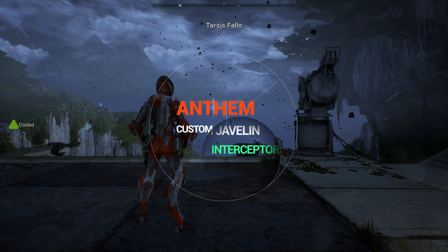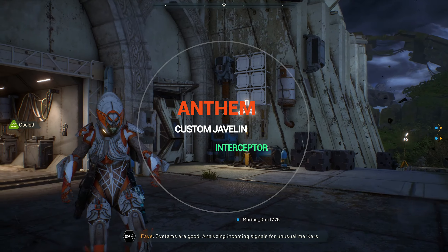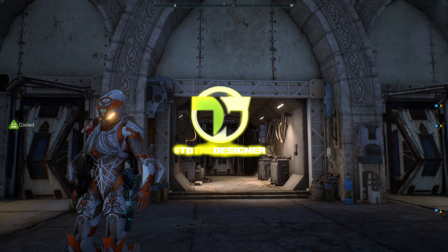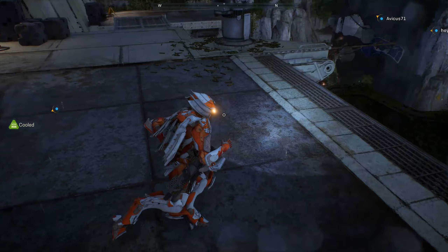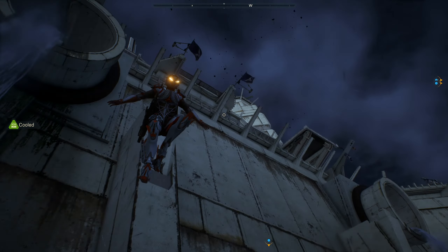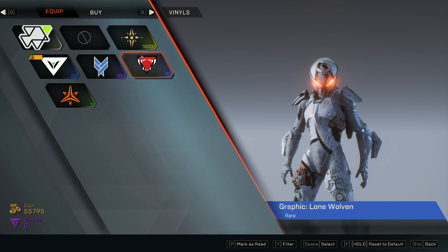Mic check one two, it's Teo the designer back at it again with another Anthem custom Javelin. This time we're going to be doing a creamsicle-looking orange and white Interceptor in Bioware's new release Anthem. Without any further ado, let's jump right in. We've got a clear canvas going and see if we have any decals we can work off.